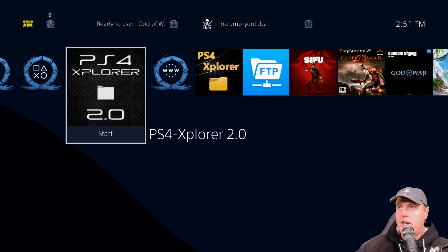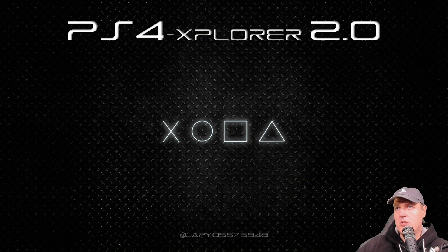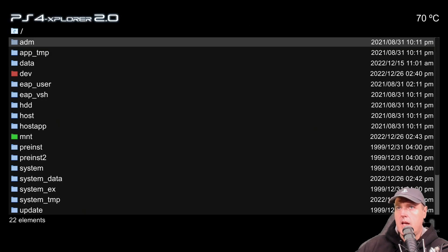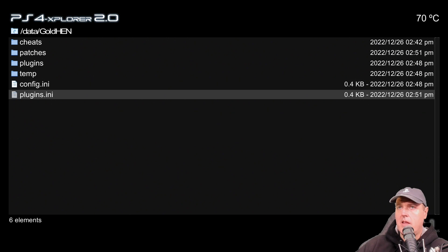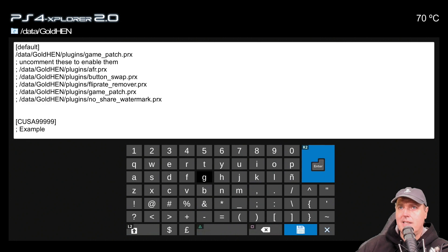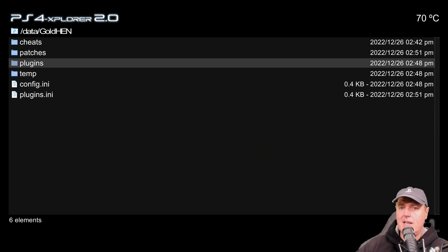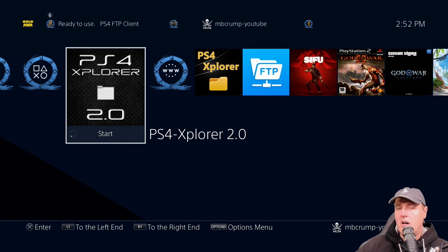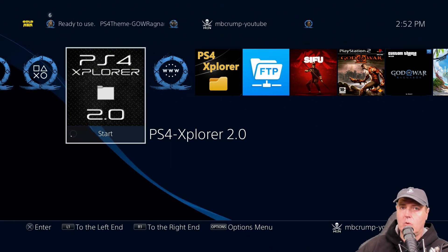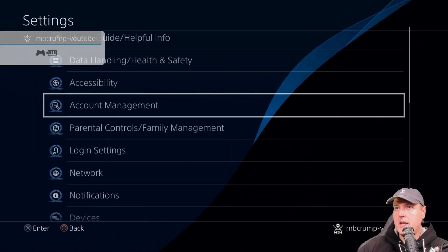Now that the transfer has finished, it's a good idea to check that all the files copied over successfully. I'll jump into PS4 Explorer 2.0, navigate to the data folder, then into goldhen, and everything looks good. Going into the plugins folder, those are exactly the plugins I had. At this point I'd advise rebooting your PlayStation 4, because if you've already got a version of GoldHEN running, it's best to start from an unjailbroken state before running GoldHEN 2.3.